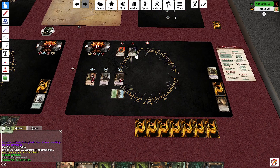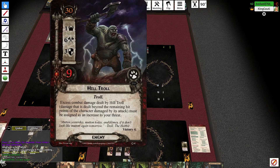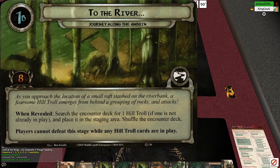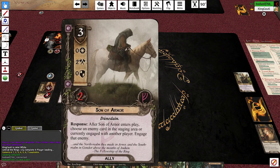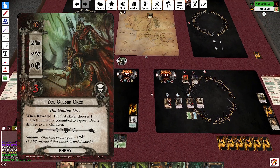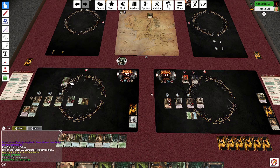Freaking Hill Trolls. I have to kill two of them, right? Yeah, because that weather one was pretty much free. Go go gadget Son of Aranor! There are no enemies in the staging area so I won't use his summon effect, but Denethor is doing a pretty good job.